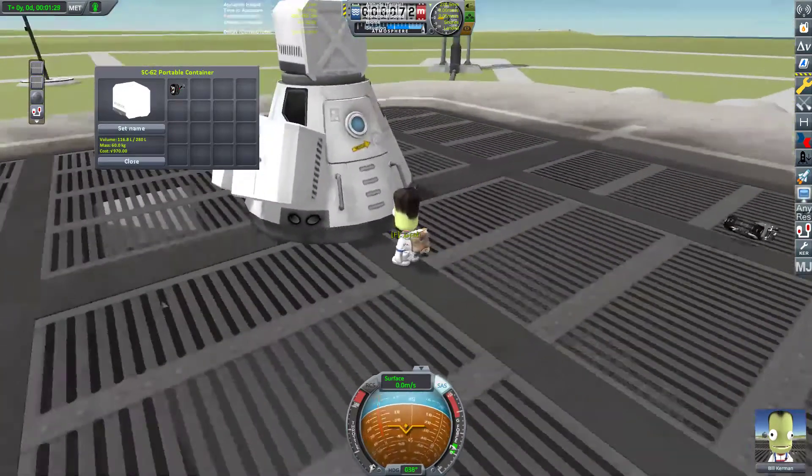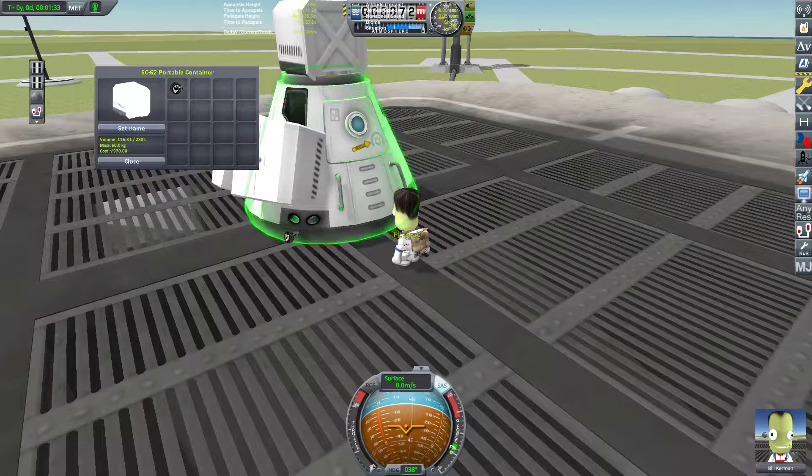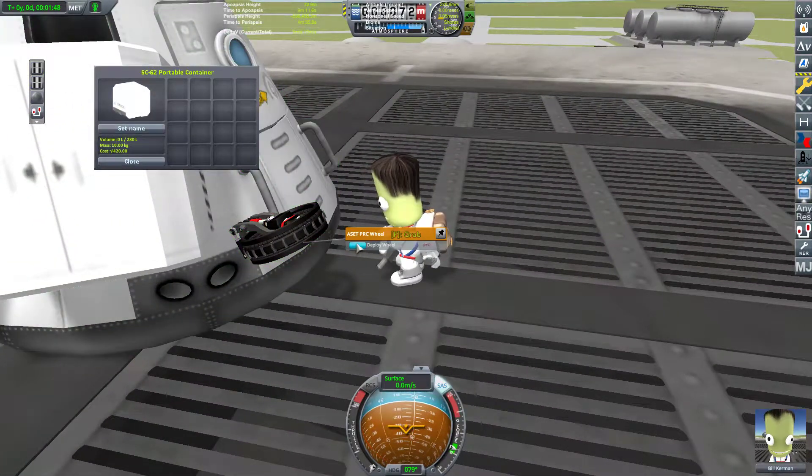Now what I'm going to do is take a wheel and just attach it to the side of the pod, so I can show you what it looks like. You'll notice that when I attach it, it actually flips. This is the wheel in a collapsed state, and then when we deploy it...